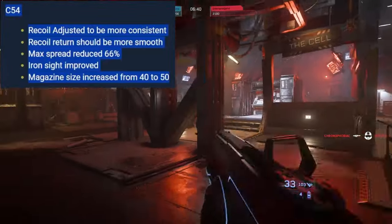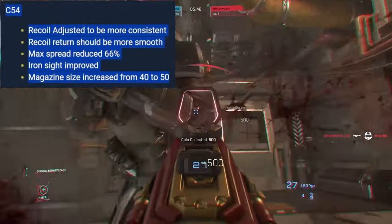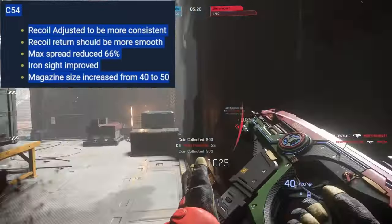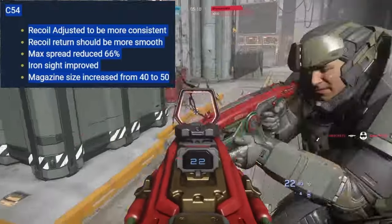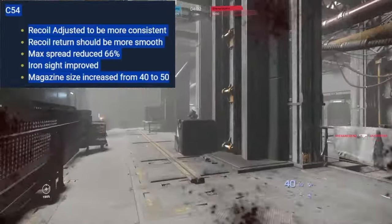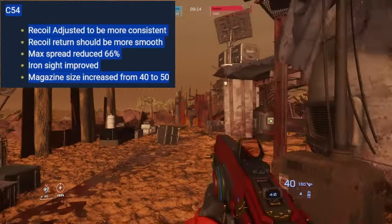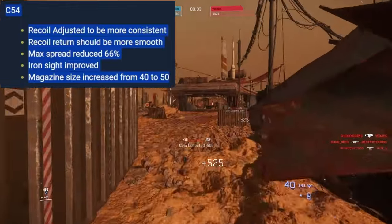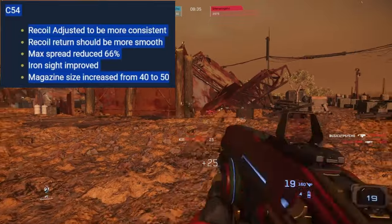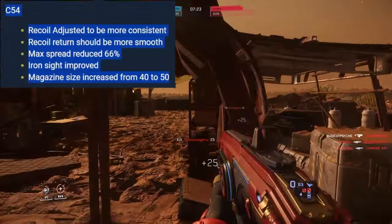C54 — the Gemini high-rate-of-fire submachine gun. This is my go-to — if you've seen my b-roll footage in Star Marine, this is what I use. Close combat powerhouse, excellent TTK, very manageable recoil. Changes: recoil adjusted to be more consistent and smoother, max spread reduced 66%, iron sight improved, magazine size increased from 40 to 50. Again — getting more than one kill per magazine. This weapon was already very good and now it's going to be even better.